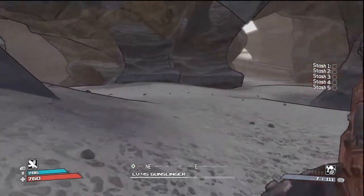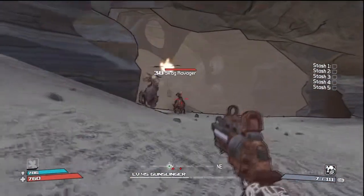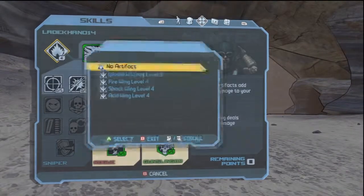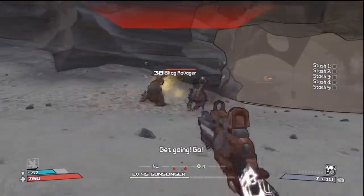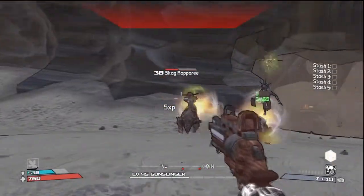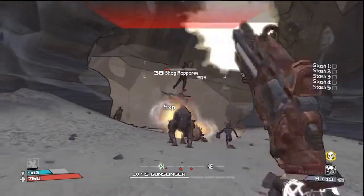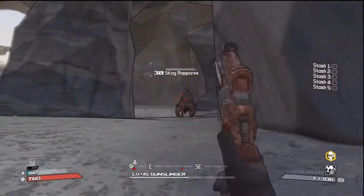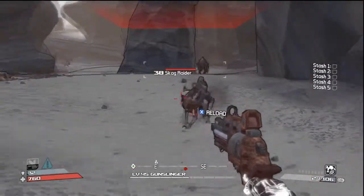As we head down through here, I think skags should be spawning. Actually, come back here — I would rather have the corrosive one out. There we go. As long as you have a hit and you call him back, you can easily get him to come back and attack everything, which is amazing! More explosions. God, I hate these things.